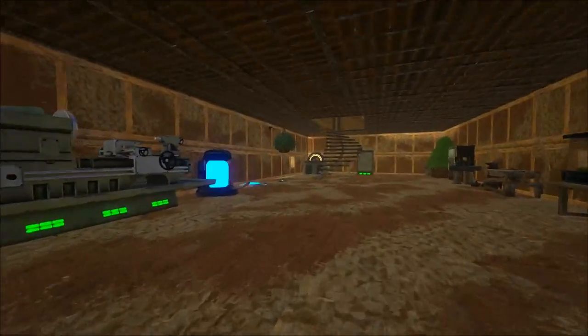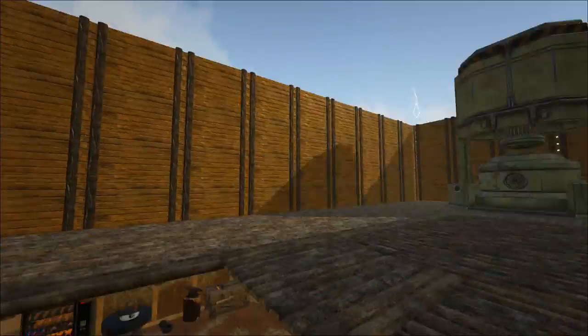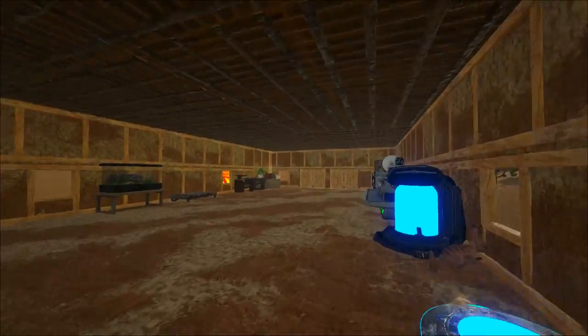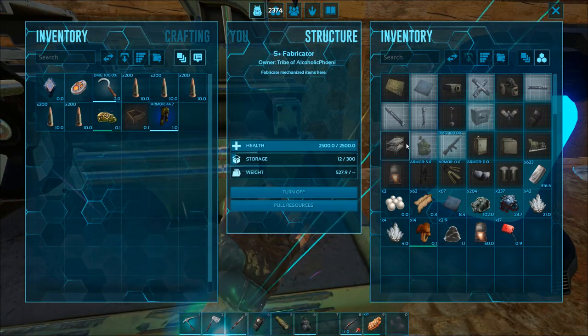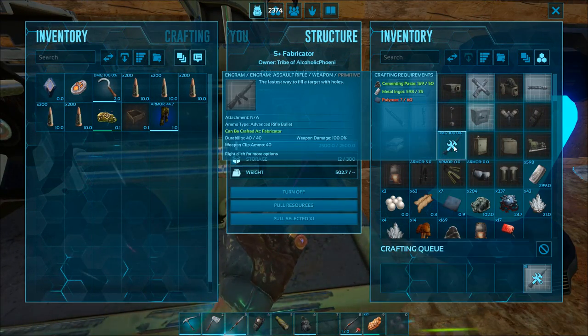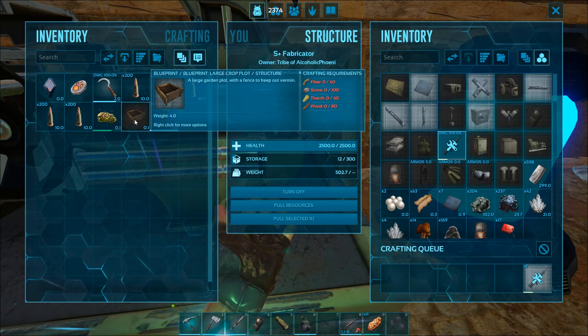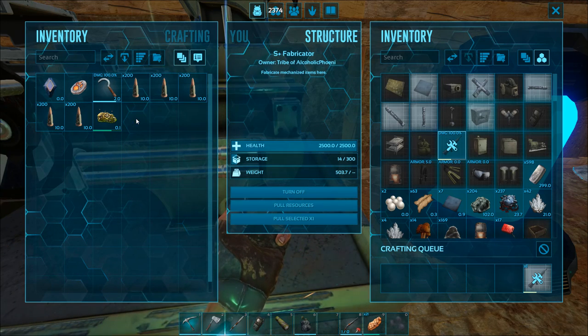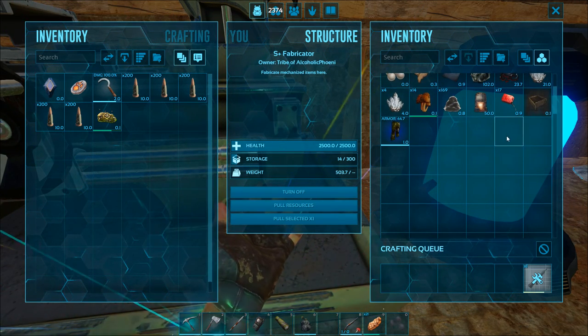I put some ramps here as well and I also added another four walls up around the perimeter of the top floor, just using the large walls in the S Plus mod. We've got our furnace up here, but today I wanted to make an assault rifle. I've made a bunch of ammo off camera. I also just got a purple drop and it came with this and a pair of apprentice ghillie suit pants, which is pretty cool.